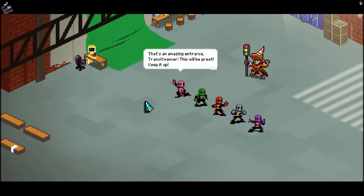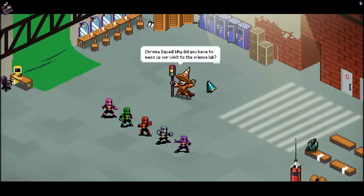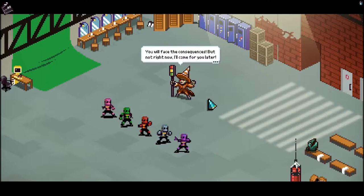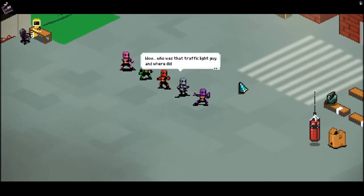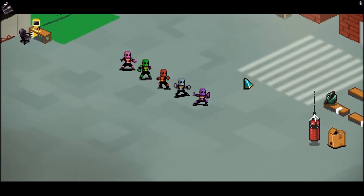That's an amazing entrance — wait. That's an amazing entrance, Transmancer. This'll be great, keep it up. Chroma Squad! Why did you have to mess up our visit to the Science Lab? You will face the consequences — but not right now. I'll come for you later. What were you doing in that lab? It's none of your business. Wow, who was that traffic light guy and where'd he go? Wait, Jet — are you acting or are you really lost right now? Oh come on, Lee. I'm acting. Go on with the story.